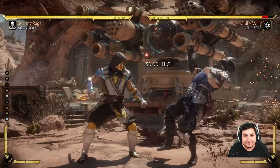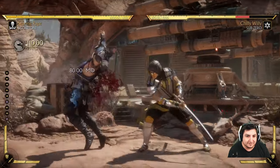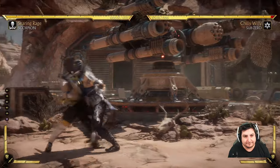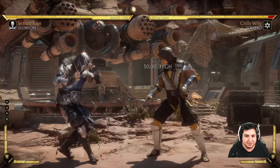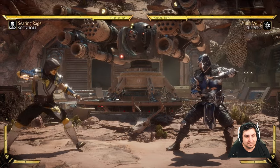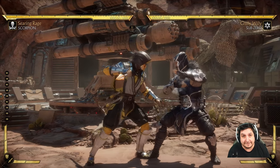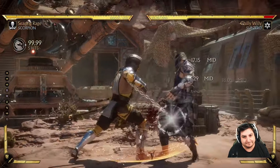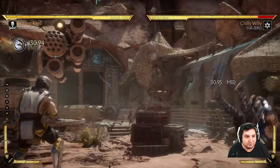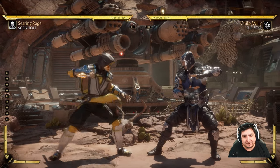You can go down and back, down and forward, or back-forward for different inputs. For instance, back-forward-square does the iconic Scorpion Spear — get over here! Special moves in a nutshell. Scorpion also has the Death Spin — pretty crazy move with a lot of damage. Once you get really good, you can start linking combo attacks into special moves. For example, square, square, then the special move input — that's a more advanced technique, but it shows the possibilities once you figure out how to link these moves together.